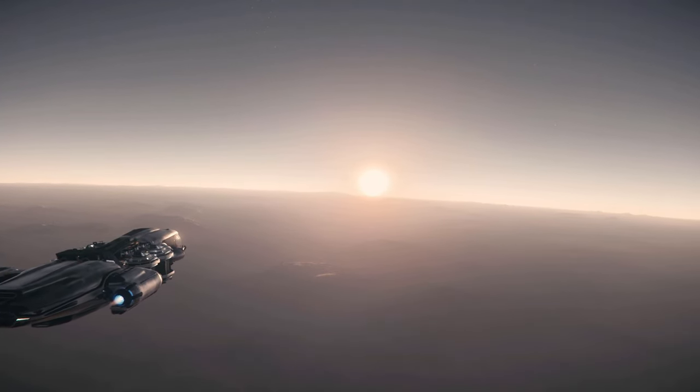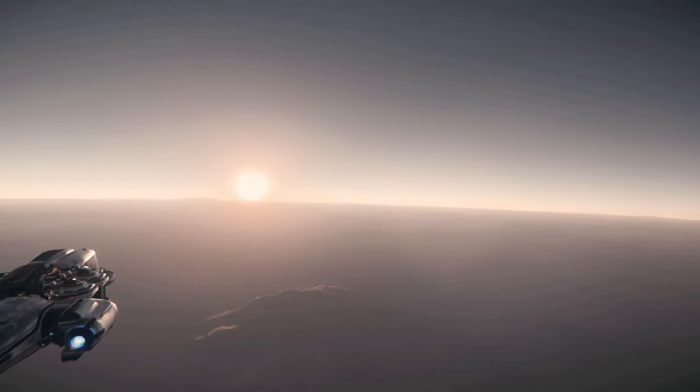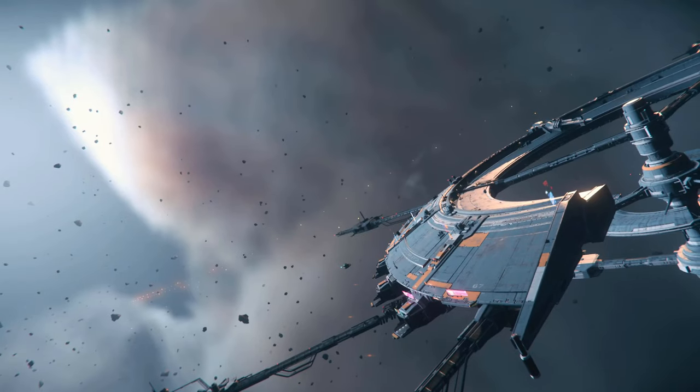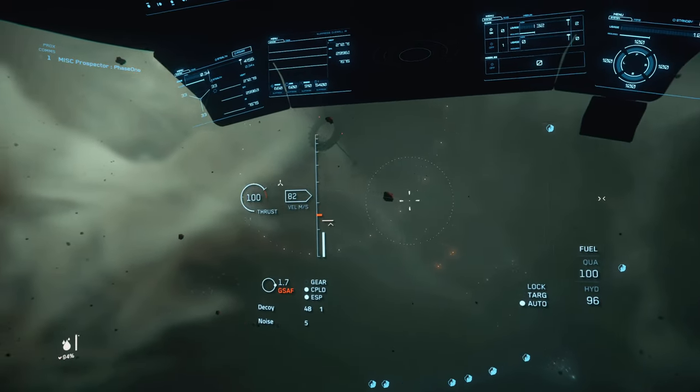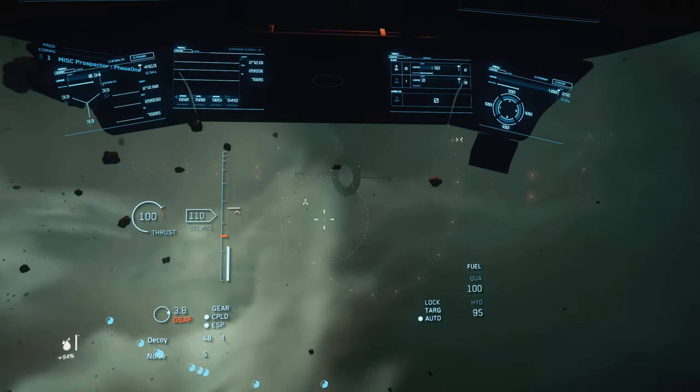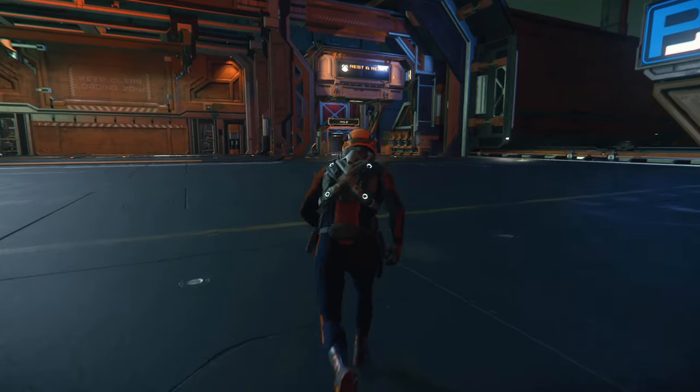Now that your cargo capacity is full, where to next? To sell or refine your ore, you'll need to find your local Lagrange point which has a refinery — in this case Hurston L1. Once there, request a landing pad, land, and head over to the refinery deck.